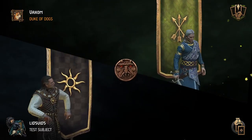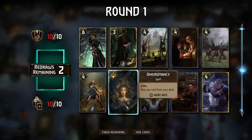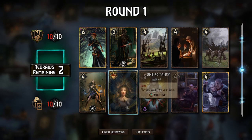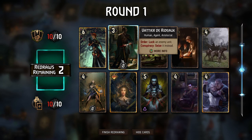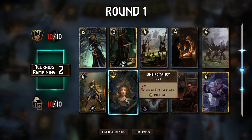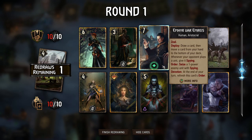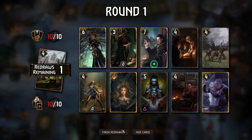Alright, so going up against Scoia'tael here and they'll go first. We have O'Nero — that's huge, because we can use O'Nero to get the other O'Nero and get two Echoed copies going into Round 2, which is especially helpful if we have Assire. We can play some big cards, use Assire to get them back into our deck in Round 2 or Round 3, and then use the Echoed copies of O'Nero to play them again. Let's get rid of the Mangonel, and Amir could be one of our key engines in Round 1, so let's stick with this.